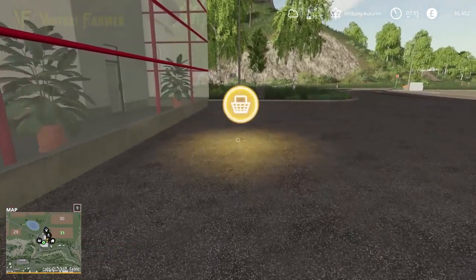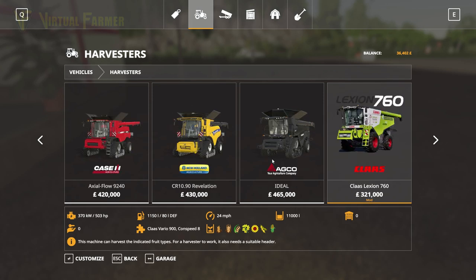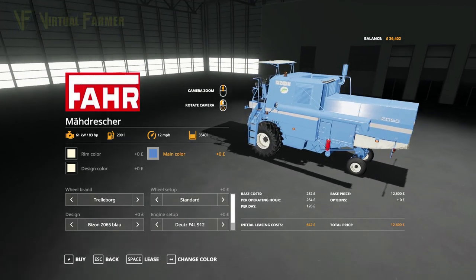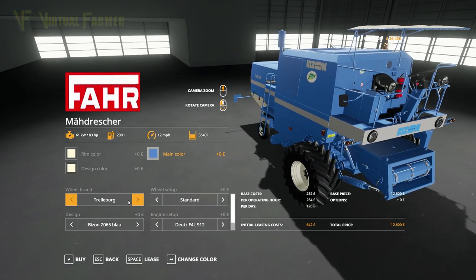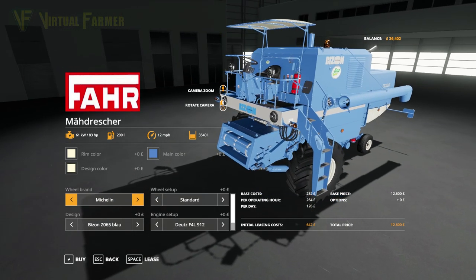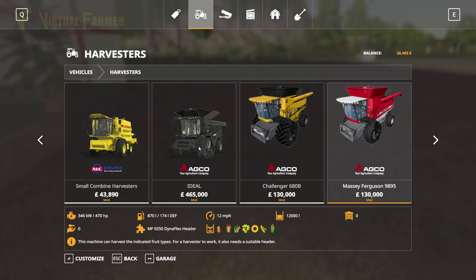So we pop into the shop. I was initially tempted to buy a cheap harvester outright — I was looking at this Bison setup, which is a modification of the in-game one. But the downside is that while it would only cost about 16,000 to set up, it's not a big harvester — only a 3,500 liter tank. That would take us forever to do contracts, so my plan is to get something a bit more mid-range.